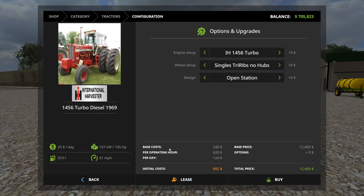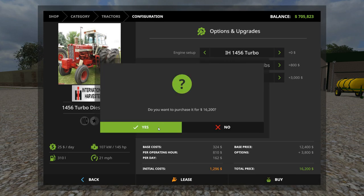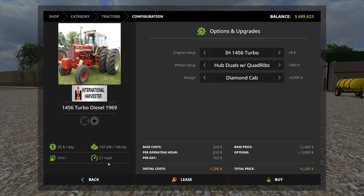Next is the 1456 Diesel. I kind of like the red color on this one. Let's do duals with the diamond cab again — a little bigger tractor at 145 horsepower. Look at the price tag too — can't go wrong.